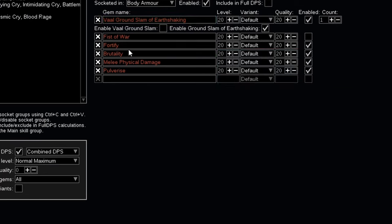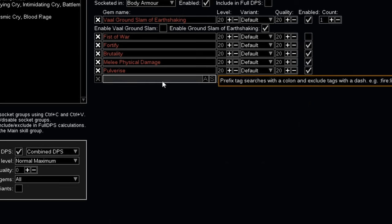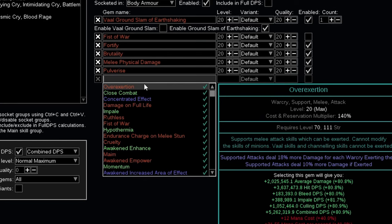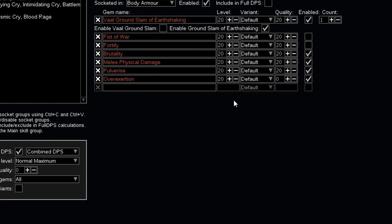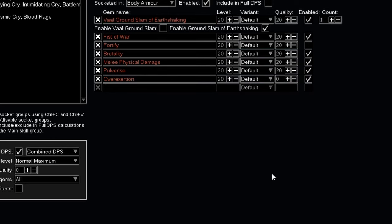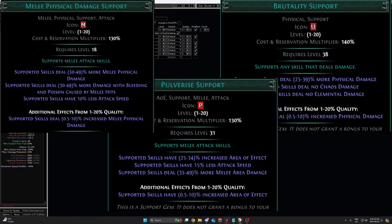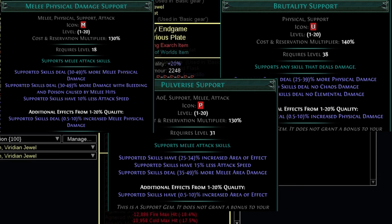So let's go through the reasoning for some of these changes. I'm picking up Fortify on the tree so we can drop the Fortify Support gem and put in a higher damage gem instead. My five-link setup is Ground Slam, Fist of War, Melee Phys, Pulverize, and Overexertion. For the sixth link I'd add Brutality. I chose not to include Brutality in the five-link because Pulverize and Melee Phys actually provide a higher damage multiplier than Brutality — the only difference is they lower your attack speed. For the way I was playing — jumping in front of a pack and trying to kill them all in one hit — I just needed that damage number higher, and it feels a lot better personally.